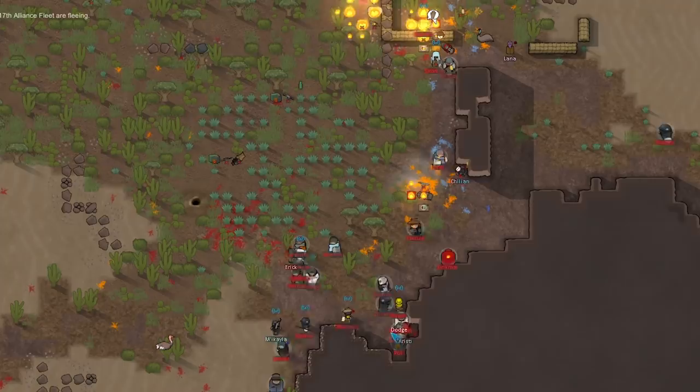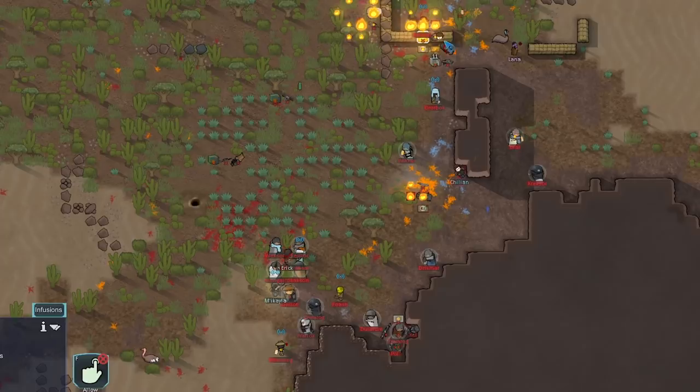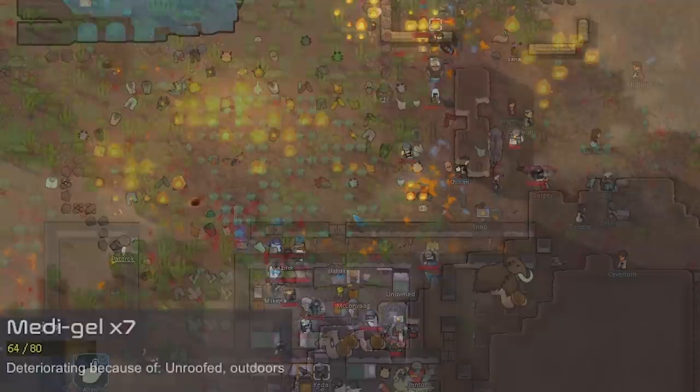The 17th Alliance Fleet ended up fleeing and really didn't help us much. They had four Medi-Gel that dropped and it's burning — another person had four Medi-Gel too, and seven more on another person up here. That Medi-Gel is going to waste now.